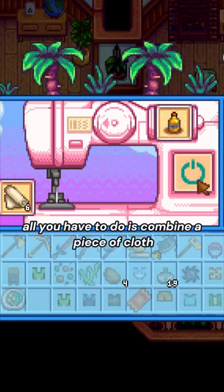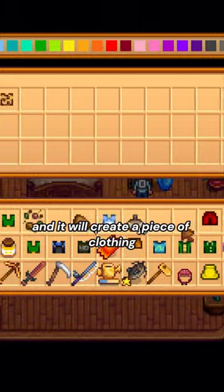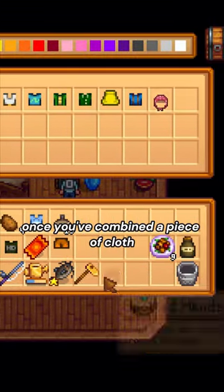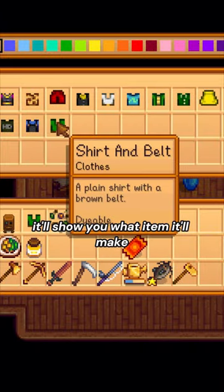All you have to do is combine a piece of cloth and any item in the game and it will create a piece of clothing. Once you've combined a piece of cloth and an item together, it'll show you what item it'll make.